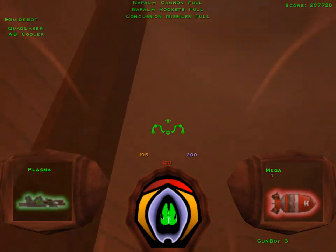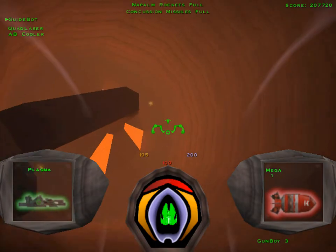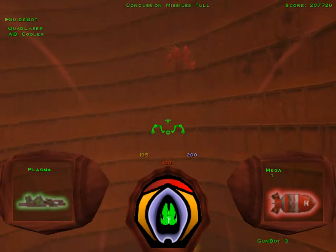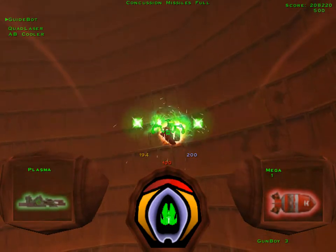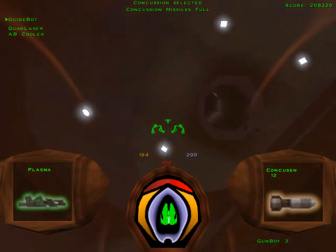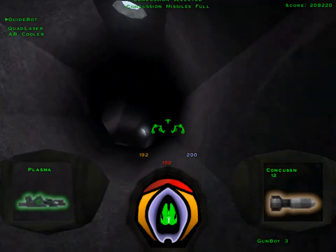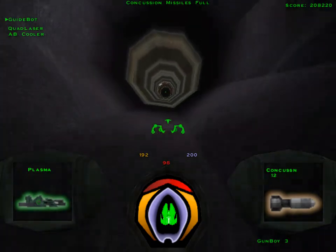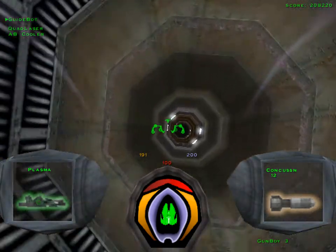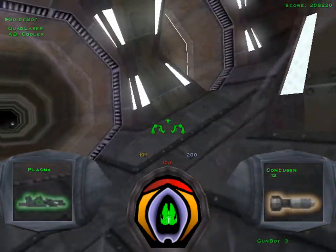Napalm rockets — neat. When they explode, they cause fire. Because somebody in the development of this game really loved their fire engine — the fire physics. We've seen a lot of red fire and orange fire. We haven't seen any blue fire in this game yet, have we? No, we're not going to. I mean, this is a 90s game — fire is red. We haven't seen any red ice either. Or black ice, thankfully.